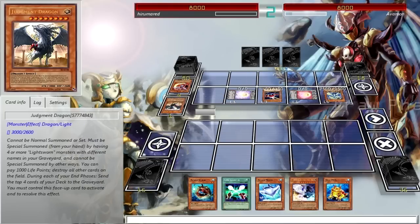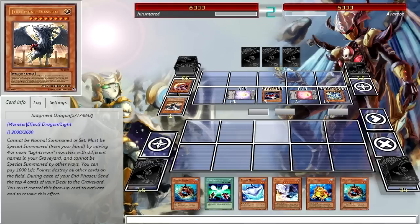Light Pulsar, Judgment Dragon out of play — so he's playing a Lightsworn Chaos Dragon deck. You could probably need a 60-card deck in order to do that.